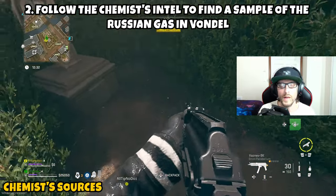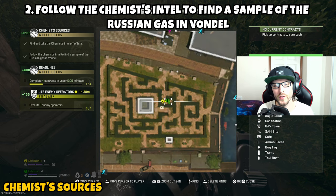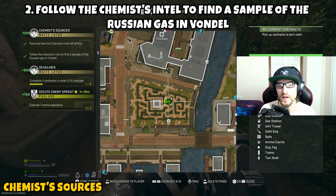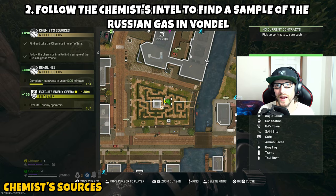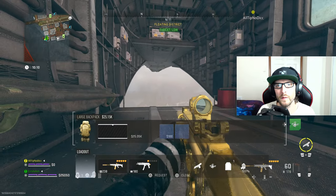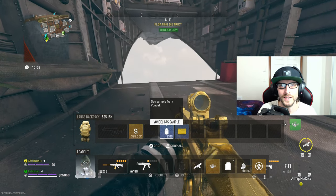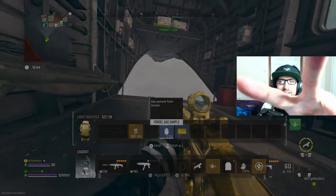Once you find the sample and pick it up, the second part is complete and the mission is wrapped up. It's important to note that the Vondel gas sample is needed for another mission in the future, so you'll want to exfil safely — although that's not actually required to complete this mission. Once you have it in hand, regardless of whether you exfil safely, this mission is complete. Thanks for all the support, and I'll see y'all in the next one.